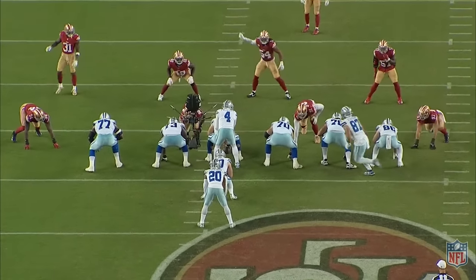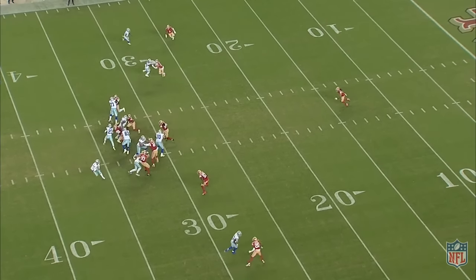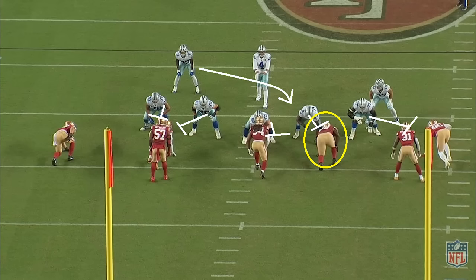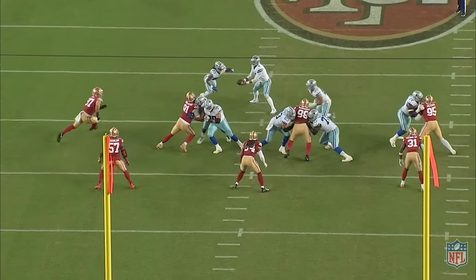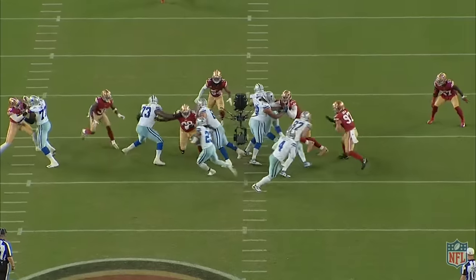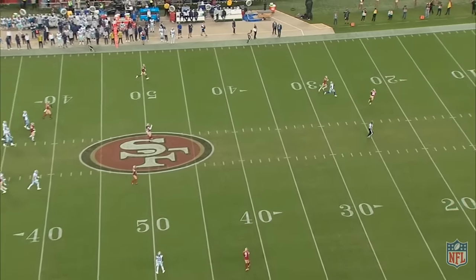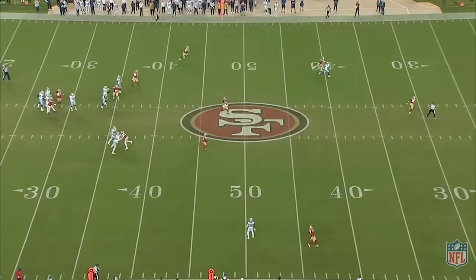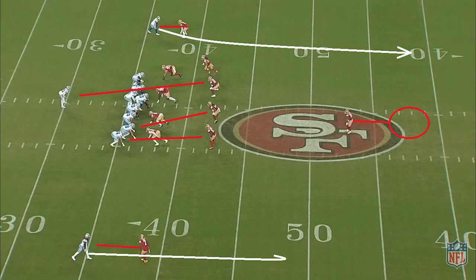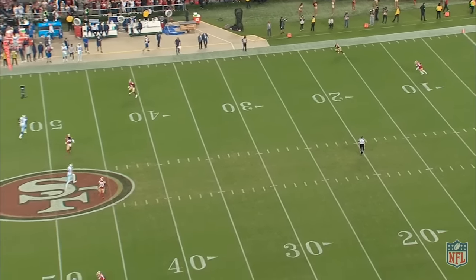Then on third down, let's give some love to the big free agent signing Javon Hargrave. The Cowboys try to run duo, Hargrave stems inside, the center wants to get to Fred Warner but can't, they double up on Hargrave, and he still splits the double team and makes the tackle for a loss. Then with the game slipping away, the Cowboys take a shot and lose. We're in press man, and they try to go after Lenore — play-action fake, max protection, Lamb on a curl route, Cooks on a streak. Dak tries to look off Gibson, but it never works. Gibson stayed steady in the middle of the field and is all over the route, running it down for a pick.